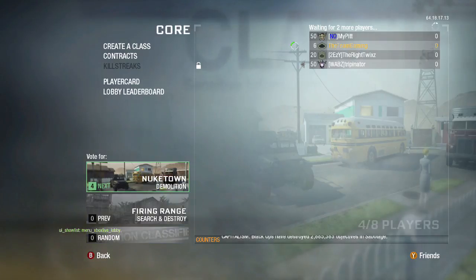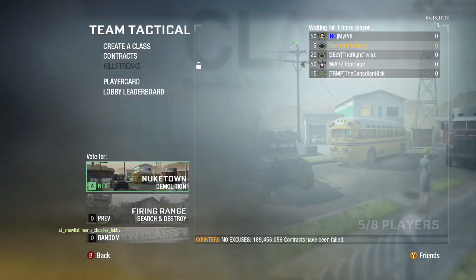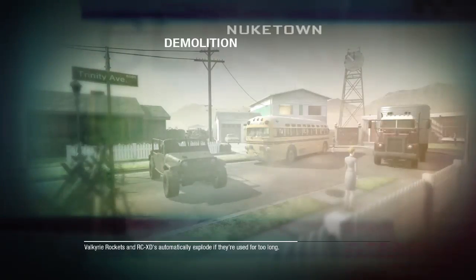Welcome everyone to Black Ops. Today we're going to try to use a glitch to get prestige, but I don't know if it's going to work. Basically what you have to do — I'll tell you after I try it — you have to get all these share files, put them in your game, then do demolition on Nuketown or anything. It has to be demolition. You kill yourself with grenades until you have zero XP, then you have to become host of the game and leave.